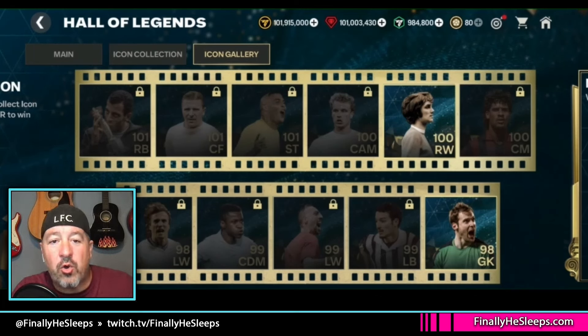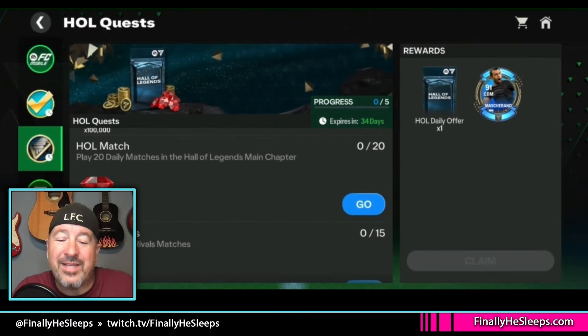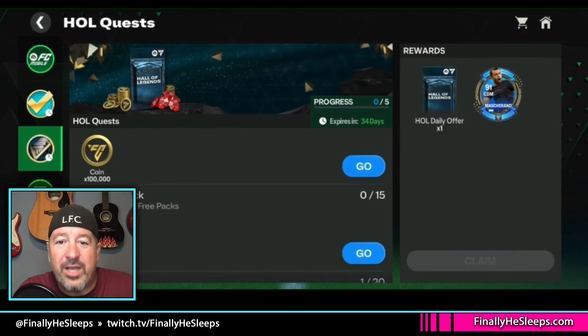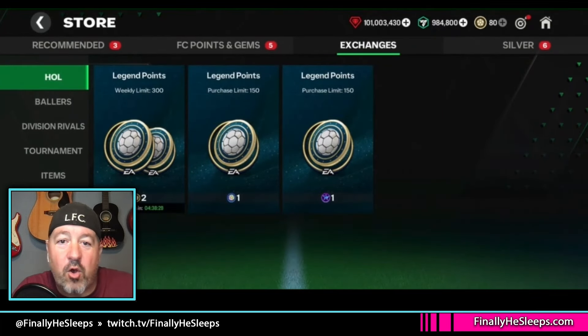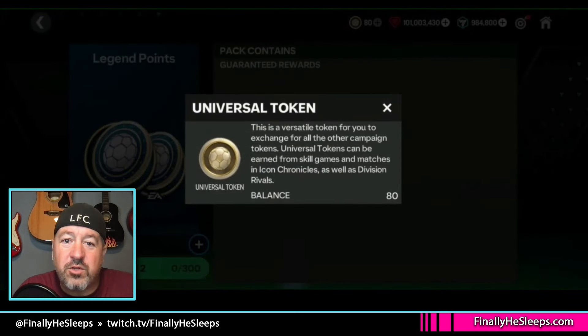Once you collect fully there is a throwback kit available. What we're doing here is trying to collect as many of these player tokens as possible — these aren't the players you're claiming, these are just the tokens from the icon collection. There are also full event quests in the quest tab; these are not to be confused with the daily, weekly, and bi-weekly quests in the event itself — these are the 35-day quests you use throughout all of it.